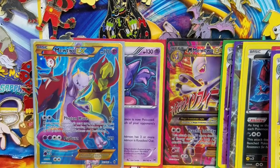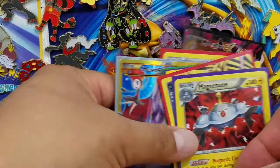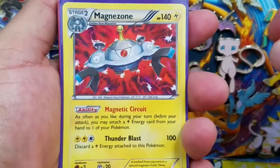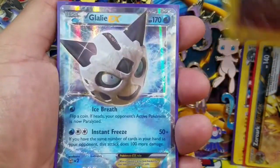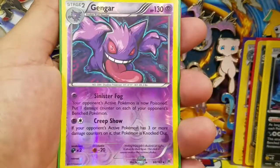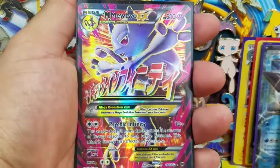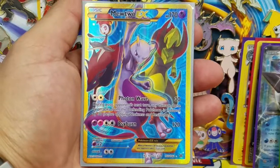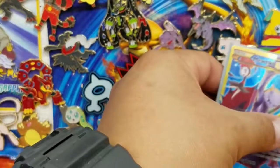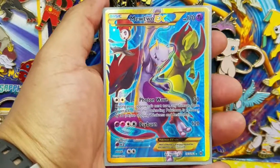Let's go ahead and take a look at the pulls right here before we let you guys go. We have a Magnezone, a Zoroark BREAK, Eevee Holo Rare, a Glalie EX, Gengar Reverse Holo Rare, Gengar Holo Rare, a Mega Mewtwo Full Art, and of course the best card - a Mewtwo EX Secret Rare. Alright guys, thank you so much for your time, I appreciate it. Stay tuned because part 2 will be coming up. Go ahead and enter the giveaway and tomorrow we'll announce the winners. Have a good one.